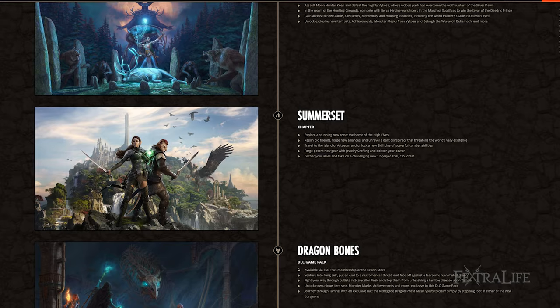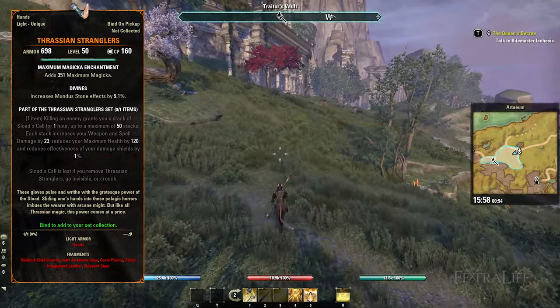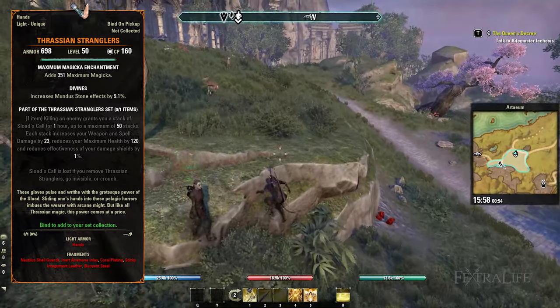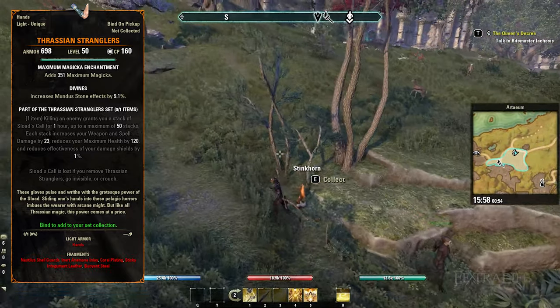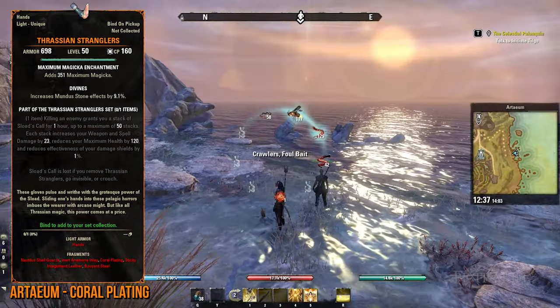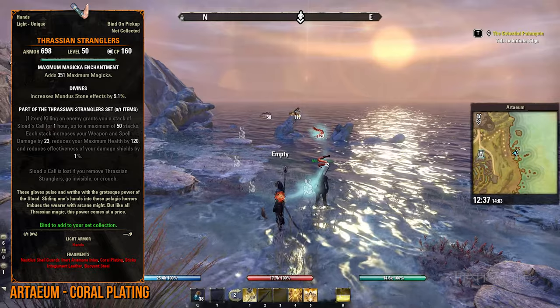Thrasian Stranglers requires that you own the Summerset expansion. The best zone to start with is Artaeum, since you'll spend the majority of your time here when leveling up your Antiquarian skills due to the map's small size. As such, dig sites are nearer to each other compared to other locations in ESO. Here, you'll have to fish in the Mystic Fishing Holes until you get the Coral Plating lead.